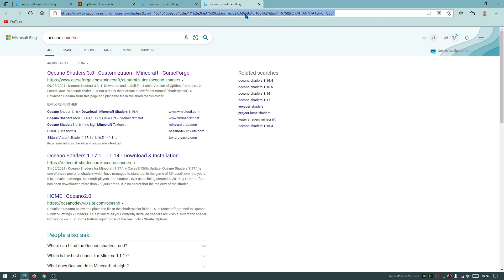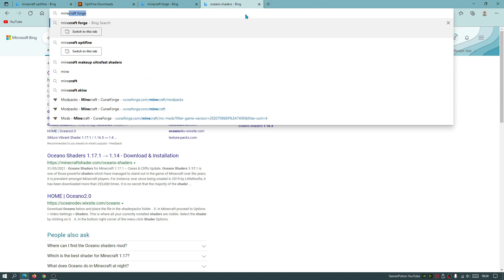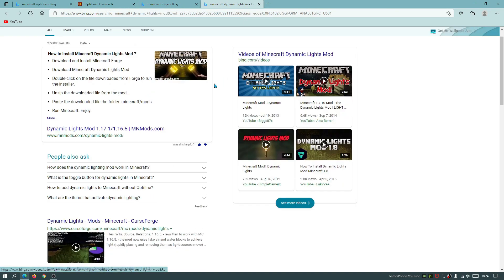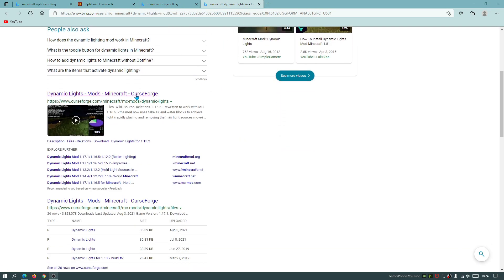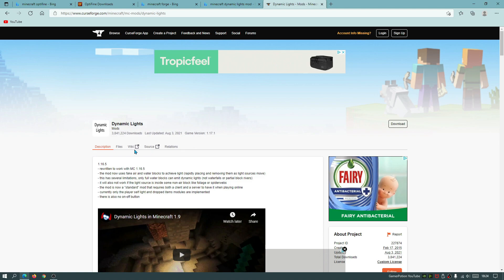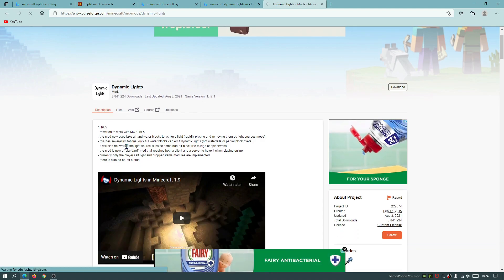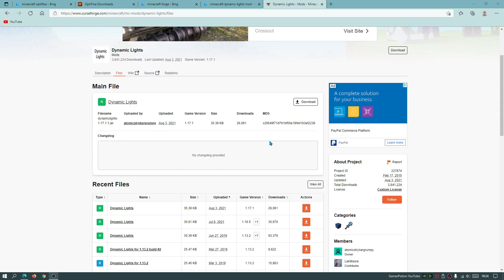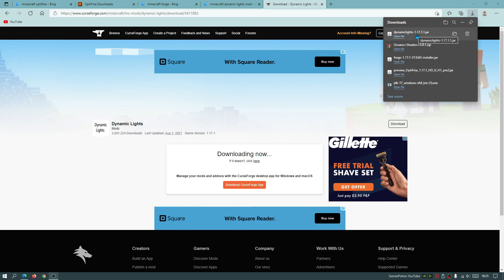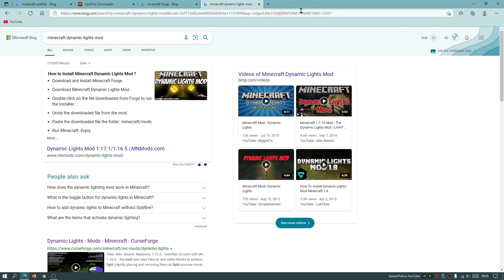Next, download the Dynamic Lights mod for Minecraft 1.17.1. In your search bar, type Minecraft Dynamic Lights mod and go to the curseforge.com link. Click on Files and look for version 1.17.1. You'll see it says Dynamic Lights for version 1.17.1 - click the download link and wait for it to finish.